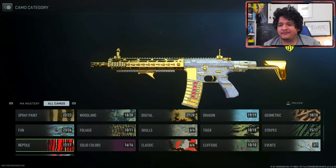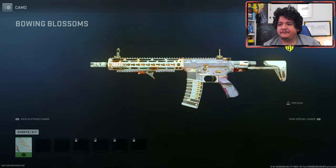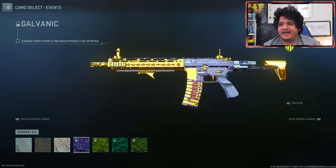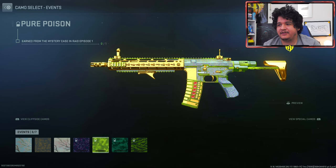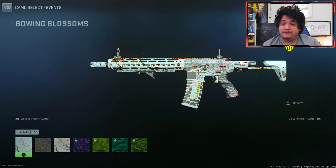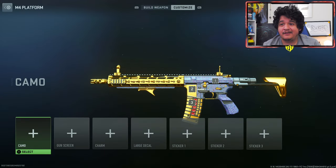Here are the CDL camos — very similar in terms of effects. And then the event camos: Blooming Blossoms looks beautiful, Dark Bones, Winter Vash, Galvanic — it's kind of trash on this one, actually pretty funny. Pure Poison looks really good. And yeah, Bion Boss is just a clean camo. But honestly, W blueprint — one of the best blueprints for sure.